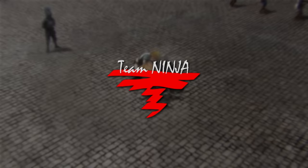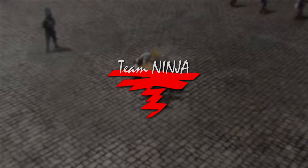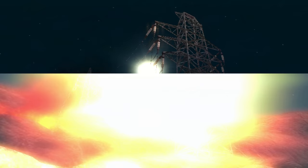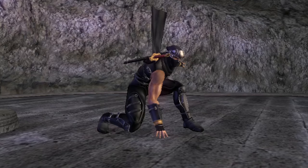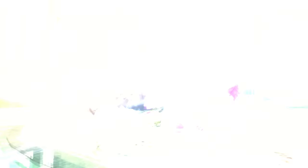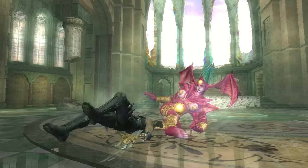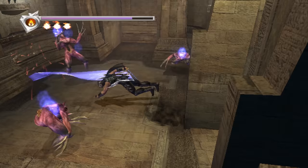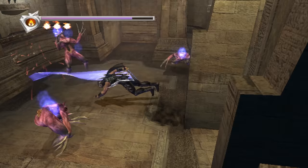In 2004, Team Ninja — the studio behind titles such as Hyrule Warriors, Neo, and Metroid Other M — came out with a revered release: Ninja Gaiden on the original Xbox. Continuing the legacy of the NES trilogy, this 3D action revival lets you take control of Ryu Hayabusa on his quest for vengeance, and that quest is perhaps best known for being damn brutal.